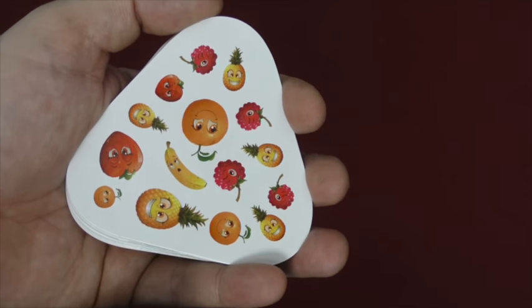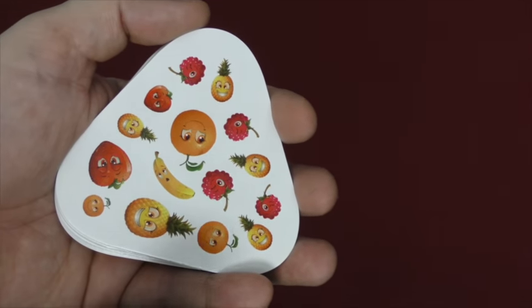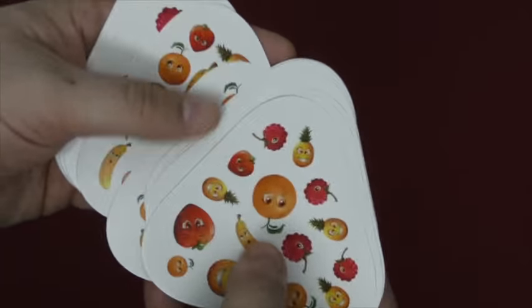So you can see there's one banana, there are two oranges — sorry, there are two strawberries — there are three oranges, there are four berries, and there are five pineapples. Those are the different combinations that will be different on each card.